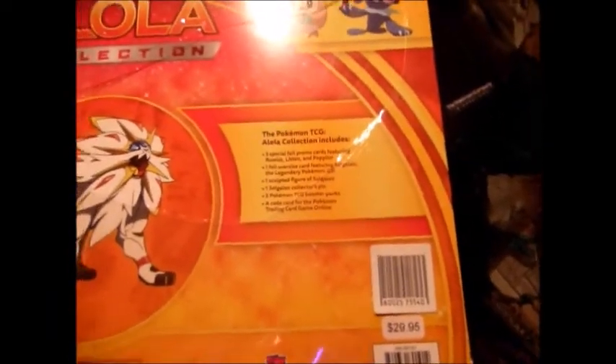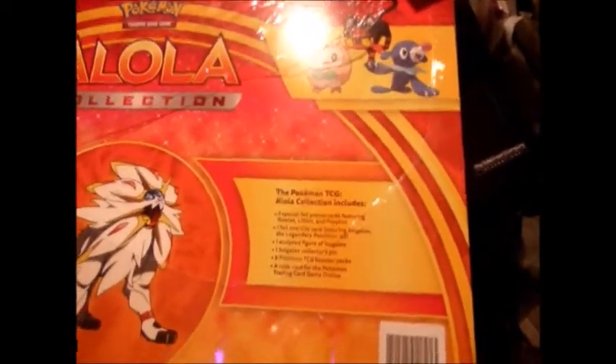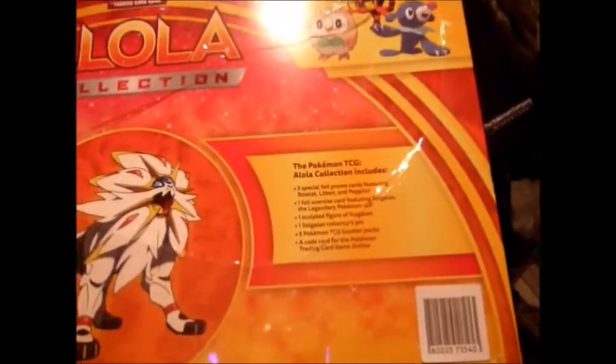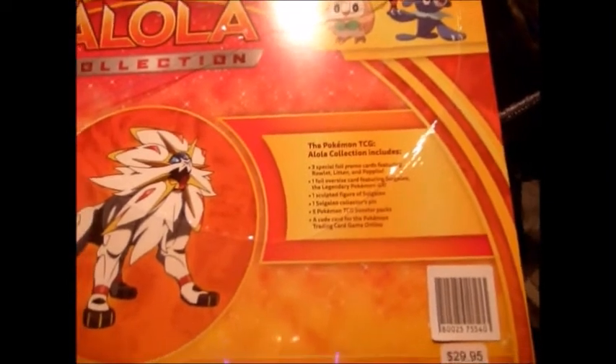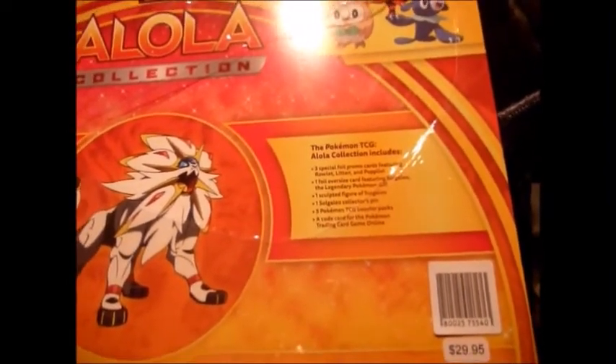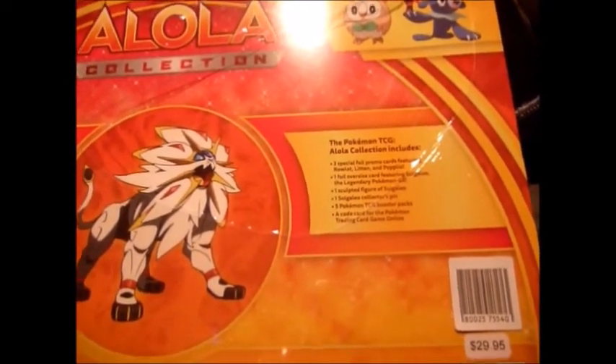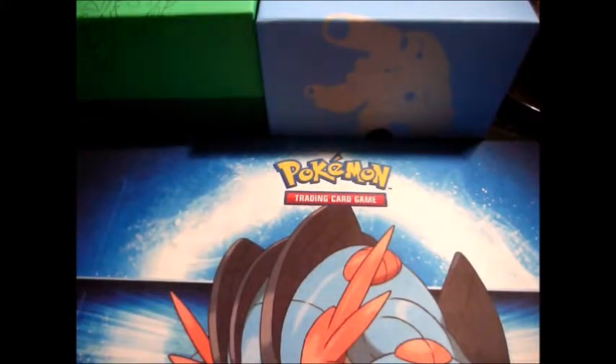Back to the box — you got Solgaleo again. All the stuff that comes with it: three special foil promo cards featuring Rowlet, Litten, and Popplio; one foil oversized card featuring Solgaleo, the legendary Pokemon GX; one sculpted figure of Solgaleo; one Solgaleo collector's pin; five Pokemon TCG boosters; and a code card for the Pokemon trading card game. That code card we're going to save for the code card giveaway stream.